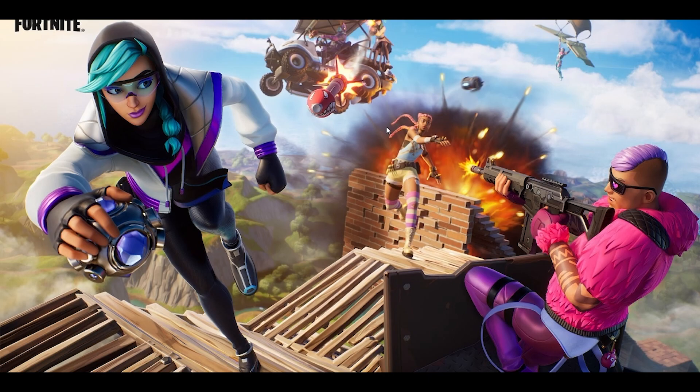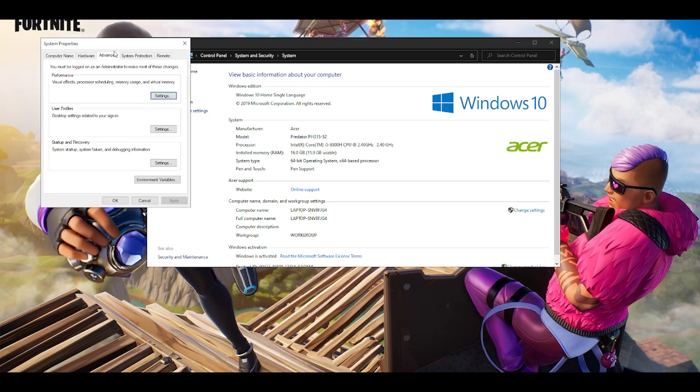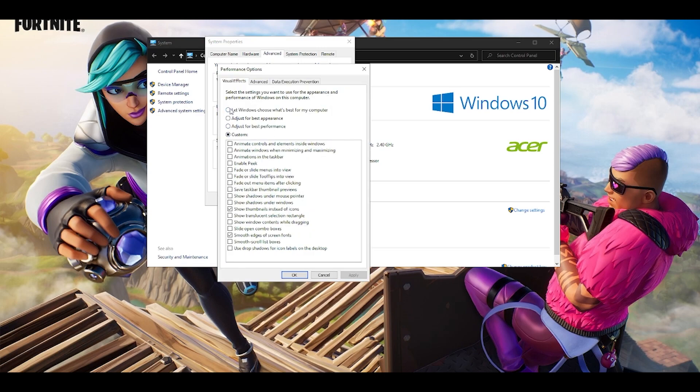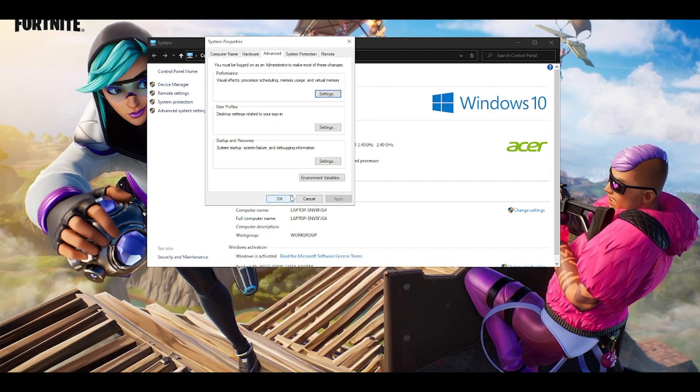An additional step: go to This PC, right-click and go to Properties, then find Advanced System Settings. Click on it, go to the Advanced tab, and click on Settings under Performance. By default it is set to let Windows choose what's best, but you should choose 'Adjust for best performance'. Or you can use Custom — I personally only keep 'Show thumbnails instead of icons' and 'Smooth edges of screen fonts' selected. This minimizes Windows animations and frees up resources. Click OK when done.